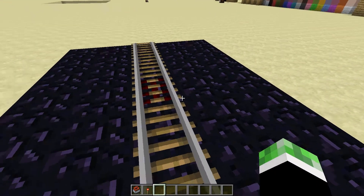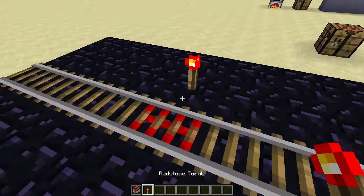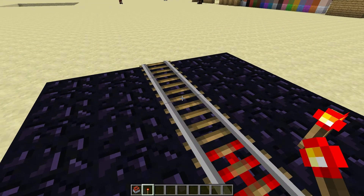The only thing I want them to bring into the console edition would be that when TNT minecarts are on a rail, the rail does not explode. I don't know if that's already in the Xbox edition, because when creepers come on there and explode they blow up the rail.